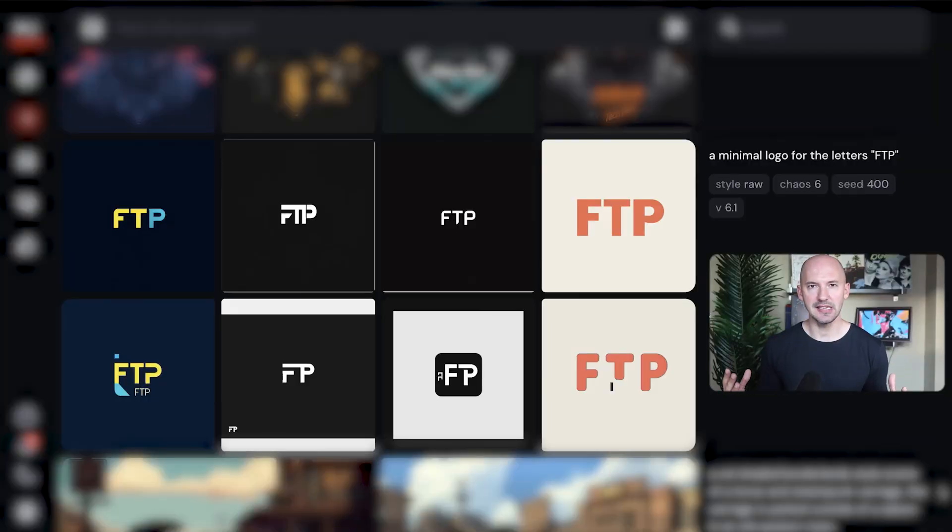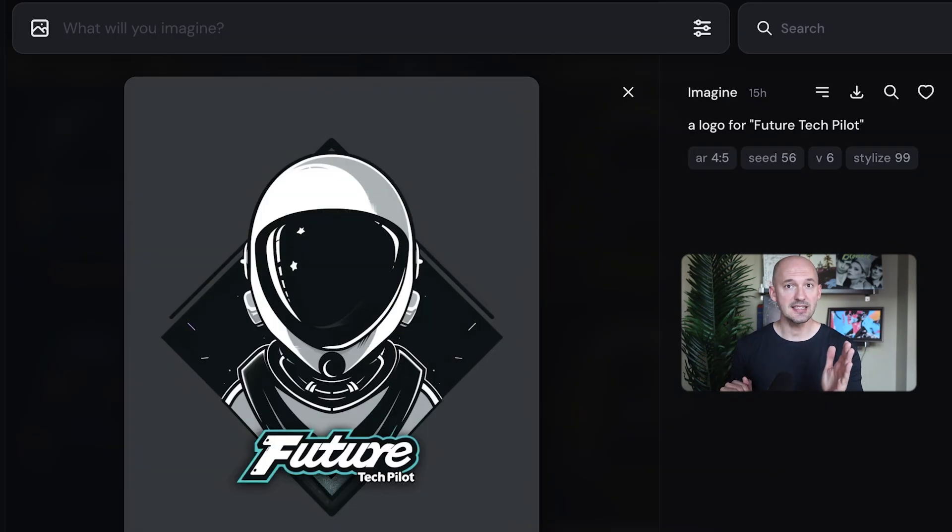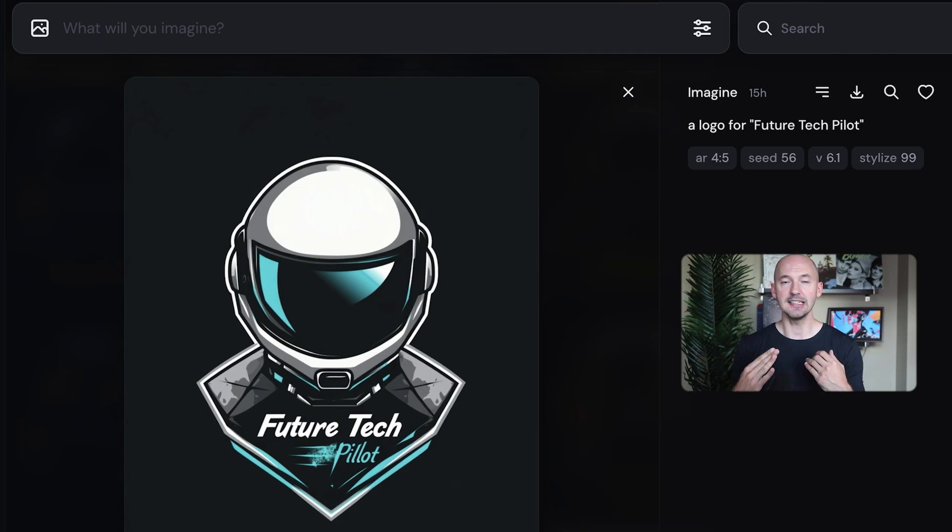While small faces may not have improved as much as we'd hoped, you should see the improvements to text — simply the act of generating text in your prompt. You can place whatever you'd like in quotation marks, and Midjourney will add it to your image. A minimal logo for the letters FTP: version 6 is on the bottom and 6.1 is on top. Take a look at the difference — in each one of these, the top is so much better. 6.1 is way better than version 6. Look how cool these are. Version 6 is pretty good, but 6.1 is way better, in my opinion.